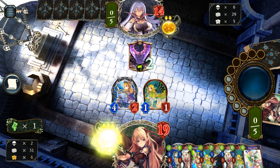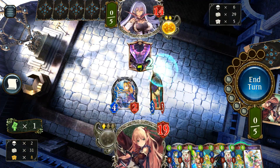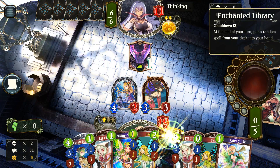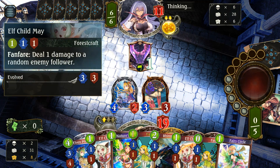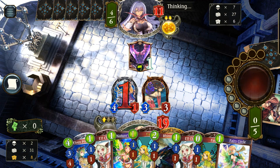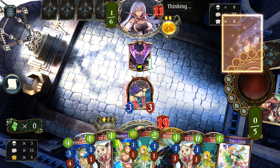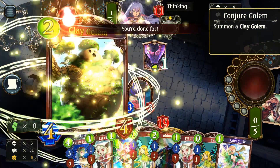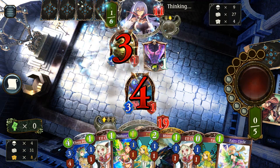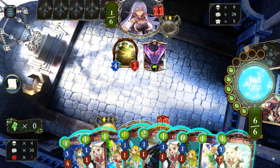I want to go really aggressive because it's D-Shift, right? I want to pull off a Roach combo really fast. I have one, two, three, four, five — I can play this. One, two — three damage from Roach, bounce, five damage from Roach — that's eight damage. I just need to connect three. I'll probably just play something and evolve it and trade in, so I can't connect three here. Next turn I think I can get lethal. I don't think he played enough spells to D-Shift me anytime soon.